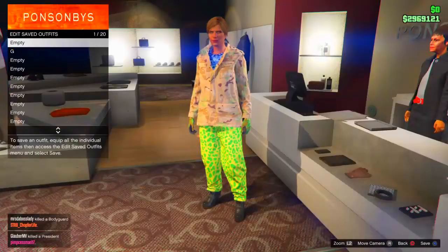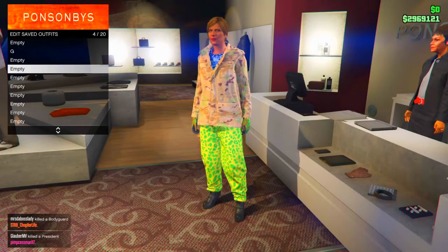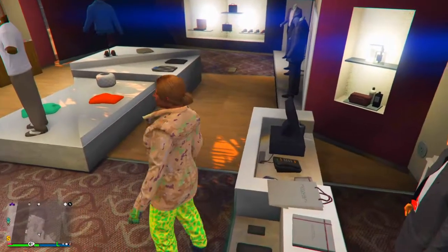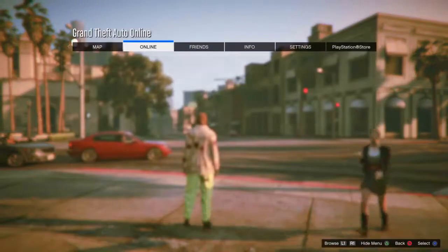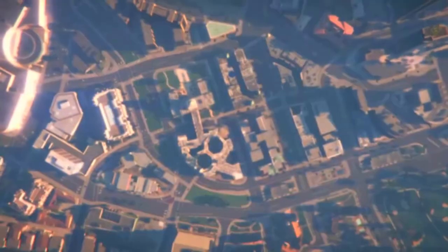After that, go over to the cashier and save it into slot number four. Once you've done that, go into the interaction menu and kill yourself. After this, go into the menu and go to Creator so you can start up a land race.